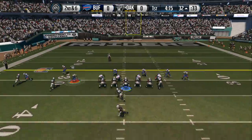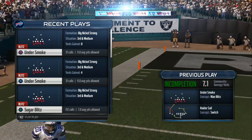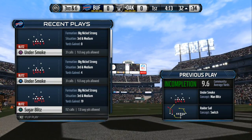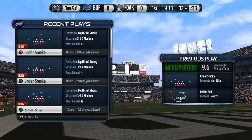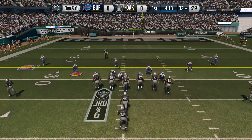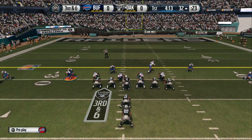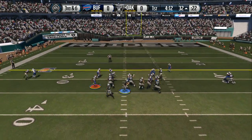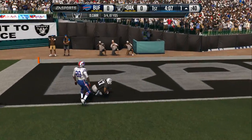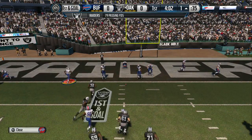Jones is lined up now as a slot receiver, second down and six. The defensive starter out of South Carolina, former first-round pick Stephon Gilmore — every NFL team needs about three or four cover corners, and there's no doubt Gilmore is a very good cover corner. The Raiders from the 32, one taken off, and the offense is set at the line for the first down after that completion.